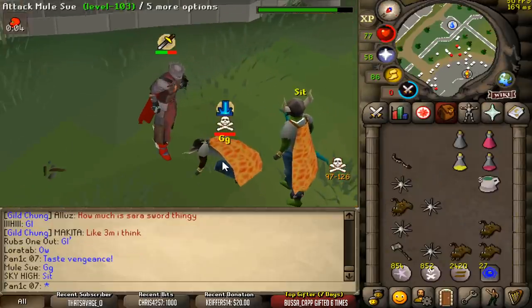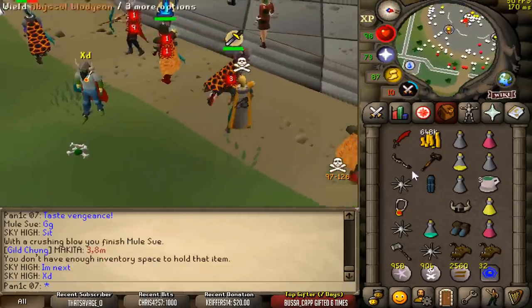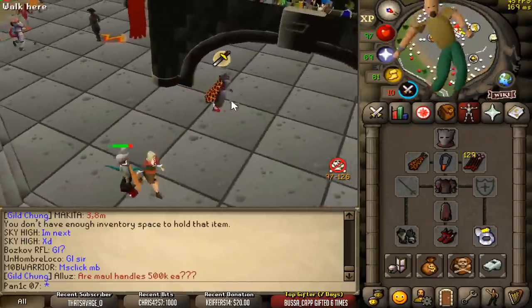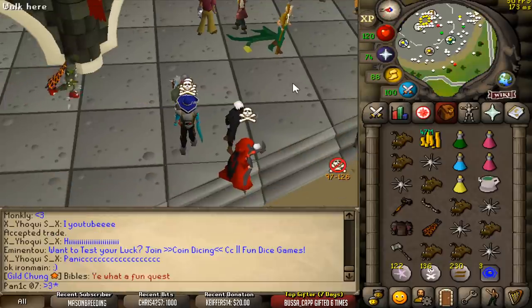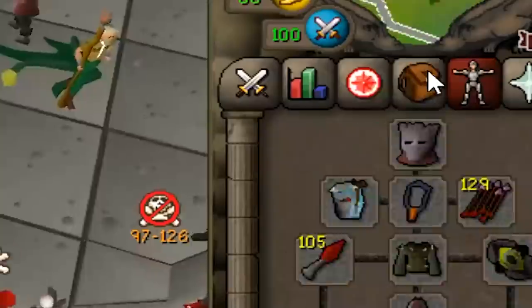We got him — goodbye bro. Drag misclick but we still got the kill. Thanks for the box. Loot is 812k — decent from zerker, happy with that. Is this legit a donation? Holy — 47.7 mil donation! Holy crap, thank you so much. If I die and lose my bank now, that's all good — this covers it.